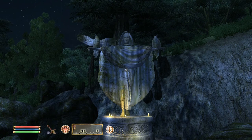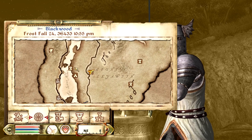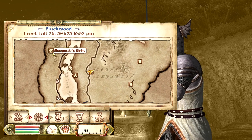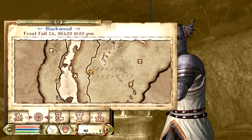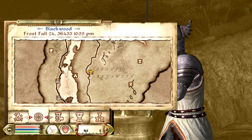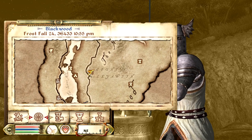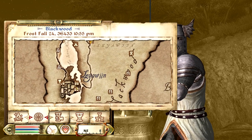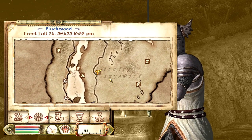The final shrine we have is the Shrine of Nocturnal. It's going to be found to the southeast of the last shrine — Sheogorath's shrine — near County Leyawiin, to the left of the C and the L, and to the right of Fisherman's Rock. Leyawiin is right here, so you're just going to travel up the road from Leyawiin and you'll come across this shrine pretty easily.